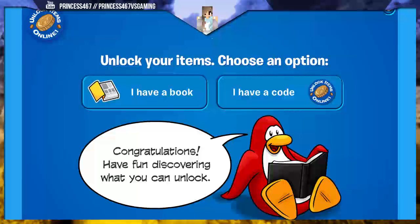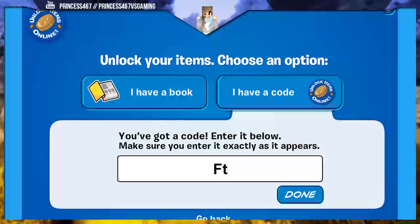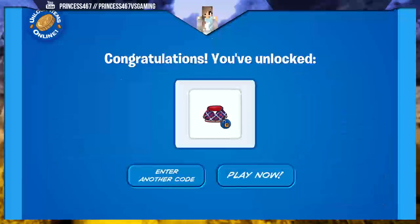Alright guys, first let's go over the five available codes to help you unlock some cool in-game items. The first code is 'Free Hood.' Let's put that in — it gives you a really cool hood, which is this one.